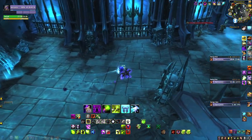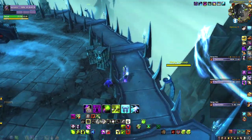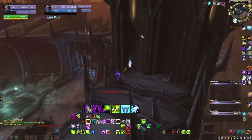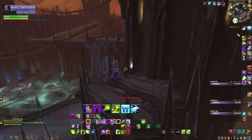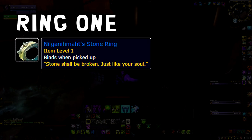Let's get these rings. We'll start with two rings which are hindered or only available when select assaults are active. The first ring is only available when the Necrolord assault is up in the moor — this is the Stone Ring.